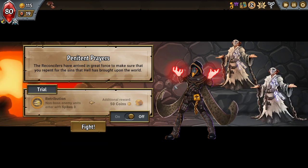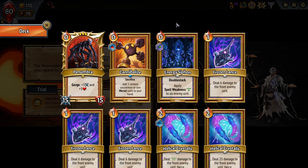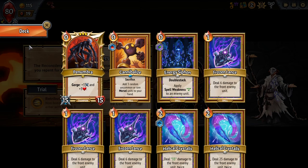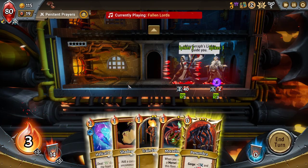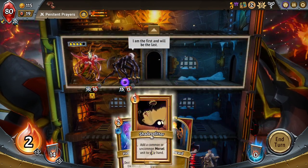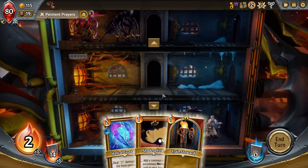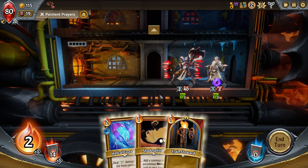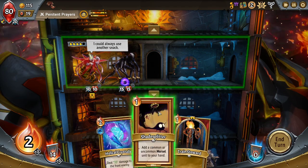Non-boss enemy units end with Spikes. These are the Reconcilers — they will actually add those Scourges to my deck but then die as soon as they ascend after that. Not many units are going to get to the top floor in this fight, so Spikes 3 isn't that big of a problem, and 50 coins is nice. Any of my Morsels that have an attack stat though, this is going to be bad for them. As much as I want a Shadesplitter this turn, this also gives me a Train Steward to sacrifice next turn. Two extra energy next turn — neat.